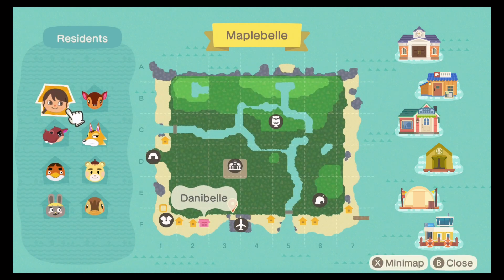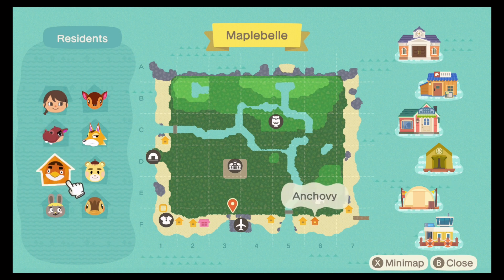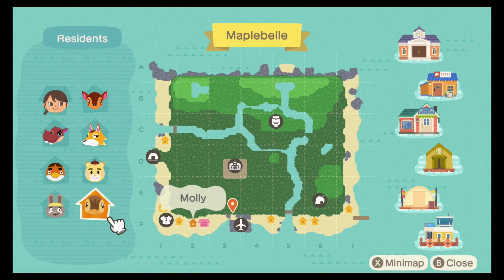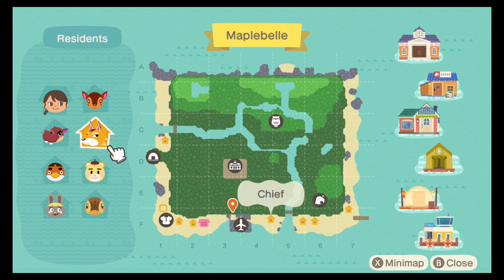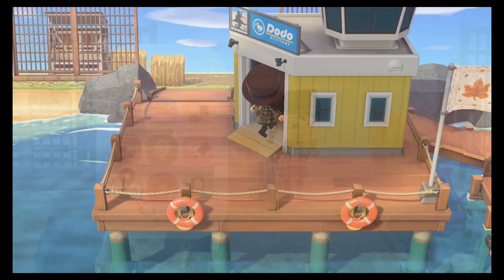Here are the villagers that we have on the island for the time being. We do have some cuties. We're still waiting for Biff to ask to leave. Now that Sylvia has left, thanks to him and the drama that just ensued, we do actually have an empty plot now. So that's what we're going to be doing today - a little villager hunt to find our next cottagecore dreamy. We were able to find Fauna, Bonbon, and Anchovy for the first three plots on the island, so I was really happy with those finds.